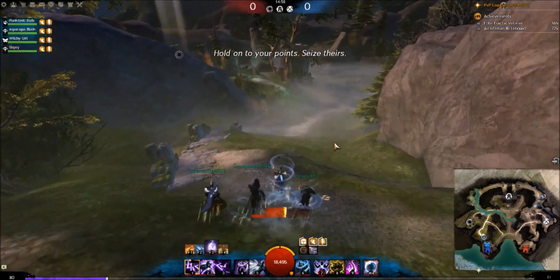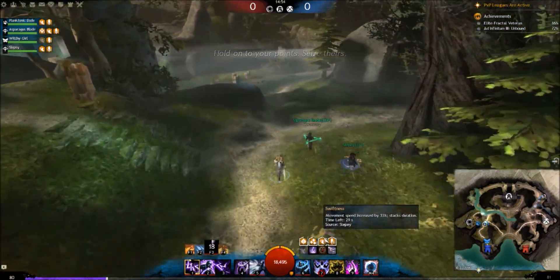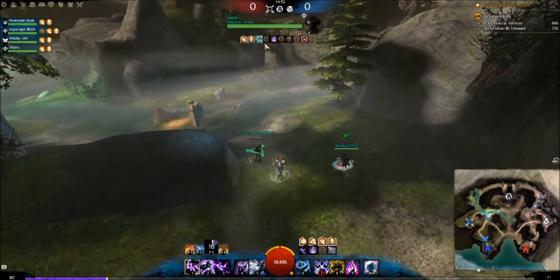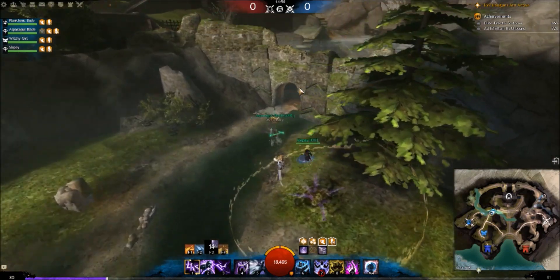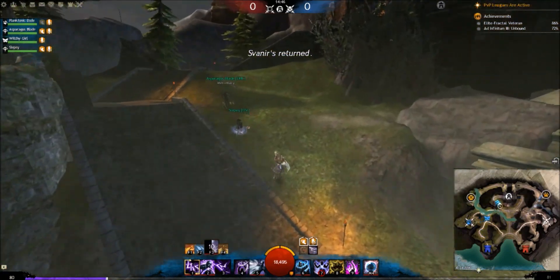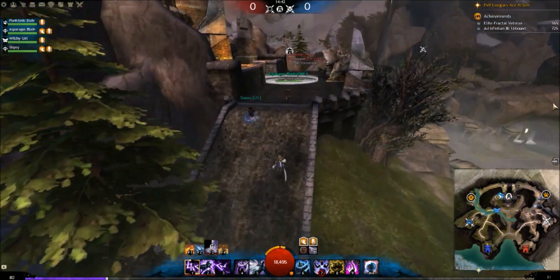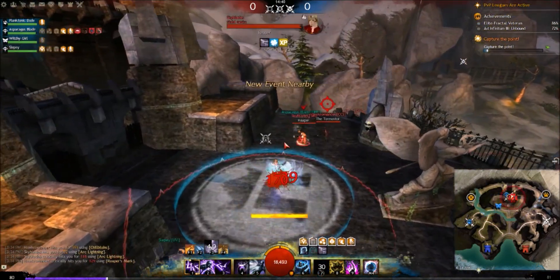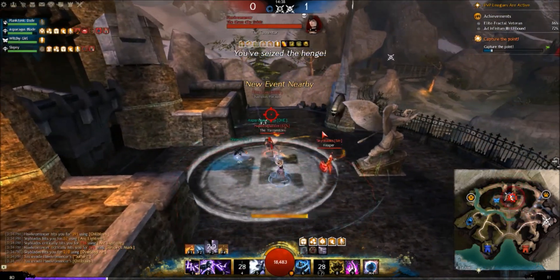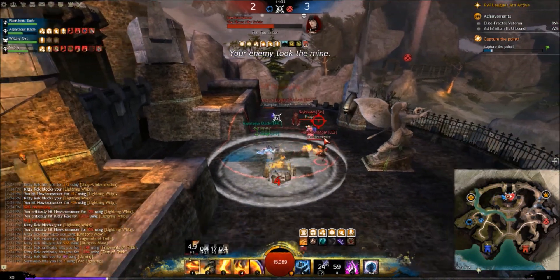We're going to pop our Air Overload here for the swiftness — should've done it a bit earlier. We've given our team a little bit of swiftness. The Revenant gives out a lot of swiftness too. We're going to push mid and hold mid — this is a really good map to hold on. We can drop Swirling Winds to make our team immune from projectiles. I'm going to blink in and drop a swirl so they can't range pressure us easily — but we got CC'd quite a bit there.